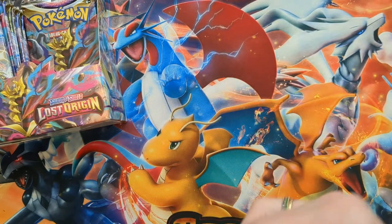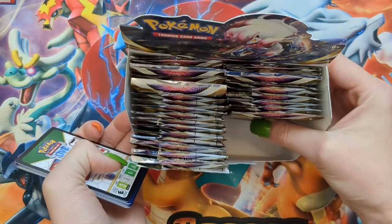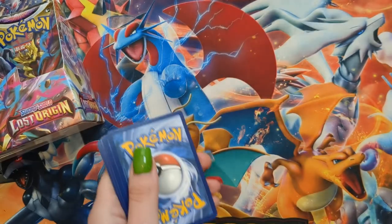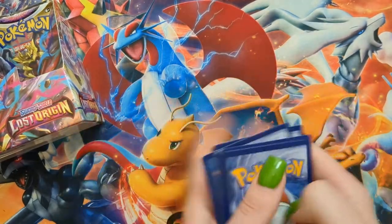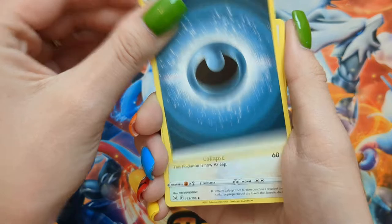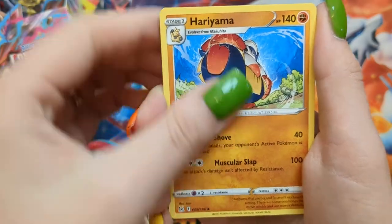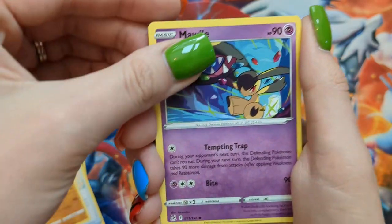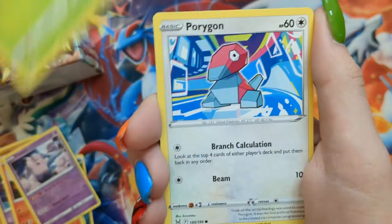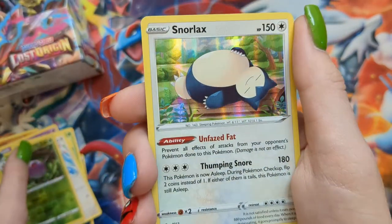Moving right along. Pack nine: Dark Energy, Kabbalah, Toolbox, Hariyama, Mawile, Slugma, Clefairy, Roselia, Porygon, a Reverse Cascoon, and another Snorlax. Beautiful.